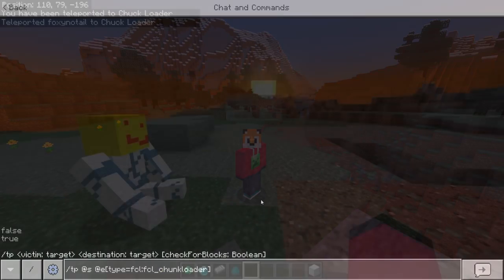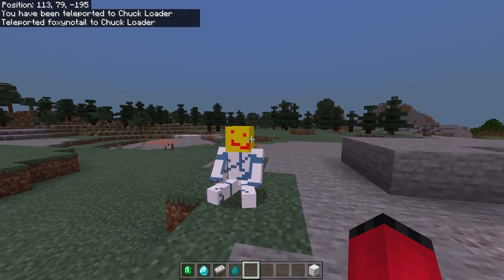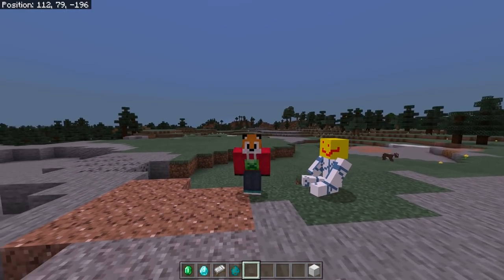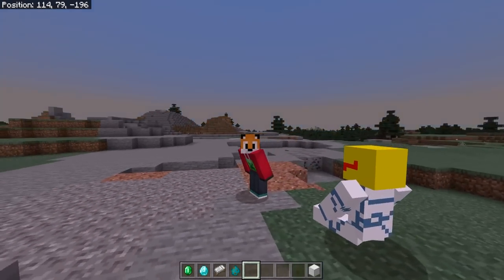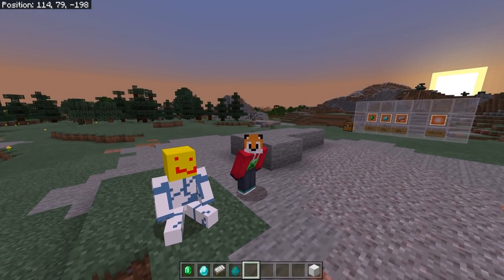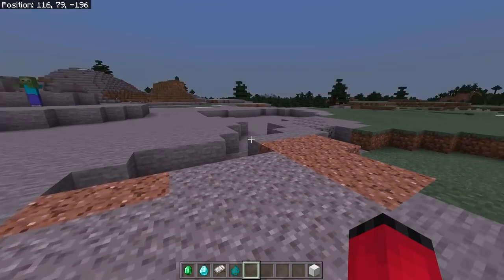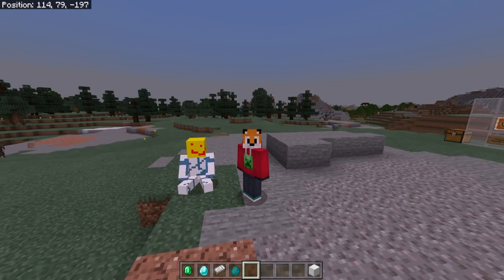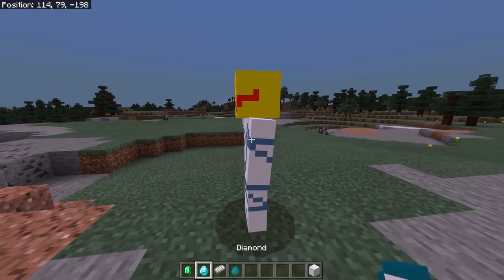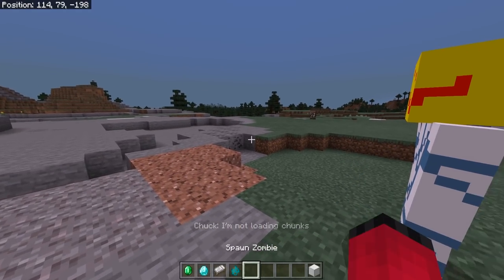Let's go back to him, and we can also see that zombie has wandered off — over there, look. Mobs will still move about. Mobs won't spawn around him — you can't use this for a mob farm — but they will move around. Redstone will still tick, farms will still work, villagers will still village, crops will still grow. Basically all of the things that you need to go AFK for, except for working at a mob farm, will work around Chuck while he's in that mode.